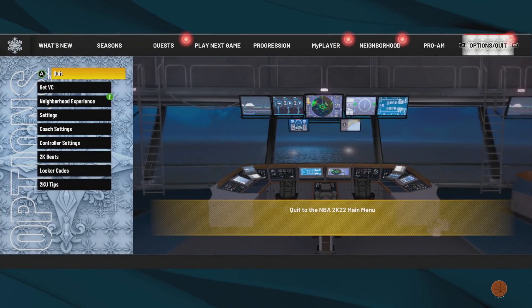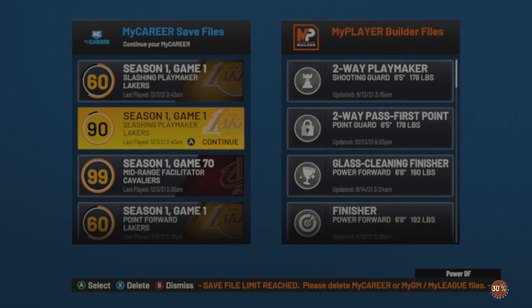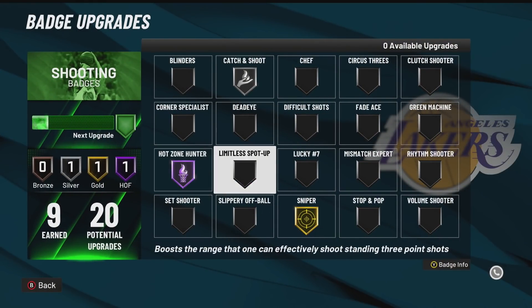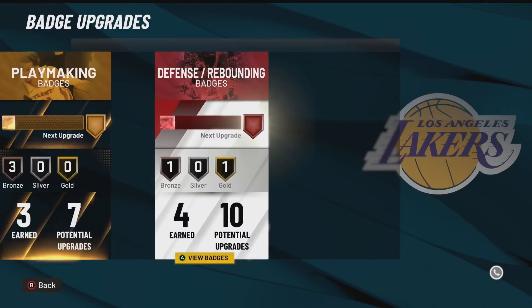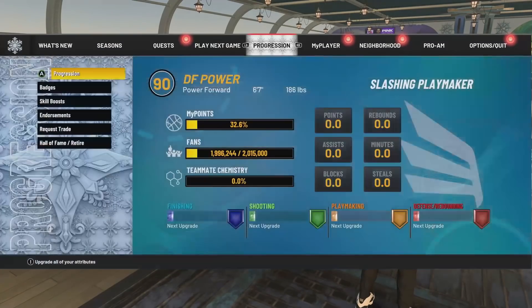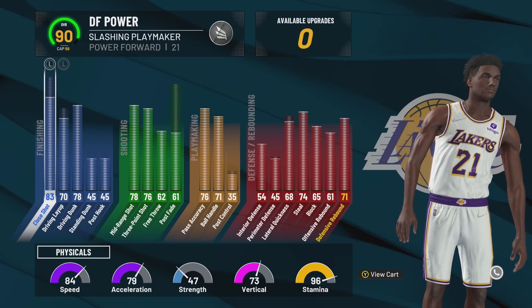I already have it made so I'll show you how I upgraded it to 90 overall — when you make it as a rebirth build it auto-upgrades to 90. For starting badges at 90 overall, I have Silver Fearless Finisher and Gold Limitless Takeoff for finishing; Silver Catch and Shoot, Hall of Fame Hot Zone Hunter, and Gold Sniper for shooting; Bronze playmaking badges we'll build up as we level; and Bronze Spots plus Gold Rebound Chaser for defense. Like this video if you want me to level this to 99 — I'll start using the Slashing Playmaker on streams.